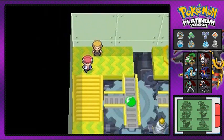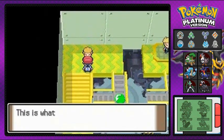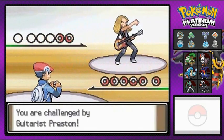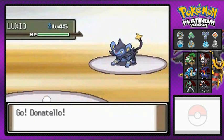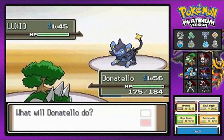We just need to go a little further into this puzzle to get to Volkner — switch it left and right. Here we go, Guitarist Preston coming out with his Luxio level 45, and here's Donatello, destroyer of Luxios.